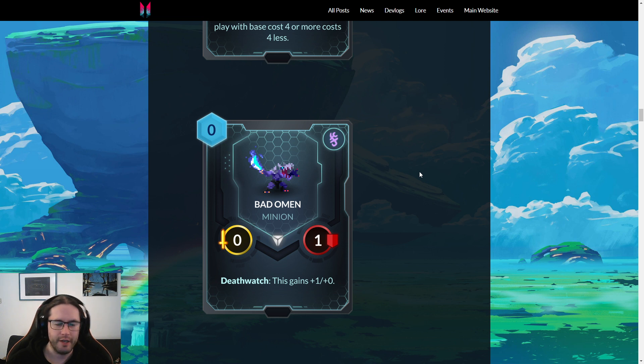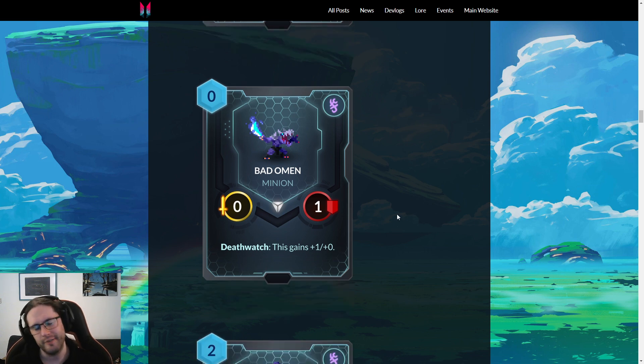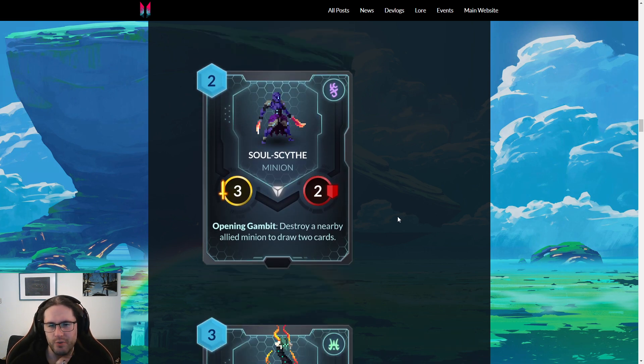I'm willing to be wrong, but even if this turns out to be cheap and aggressive enough that you can reliably make it a three-one, you can just put one-mana three-ones into your deck if you want. I don't love it. Soul Scythe — two mana, three-two, Opening Gambit: destroy a nearby allied minion to draw two cards.